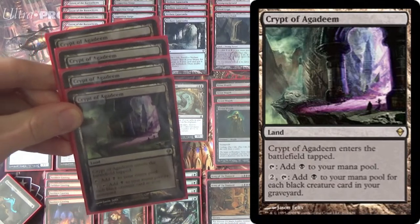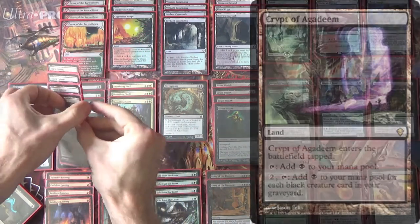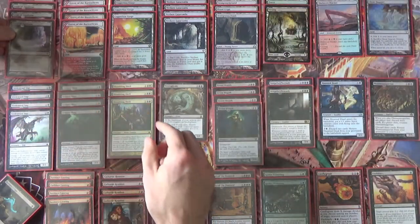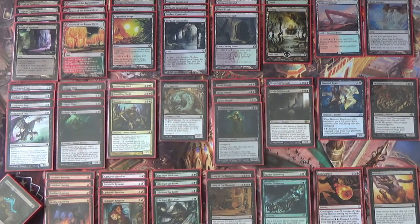It does require some setup because it makes black mana for each black creature in your graveyard. As you can imagine, we're going to have to have a lot of black creatures in the yard. This is where everything on this row comes in — you'll notice they're all black. Mono-black, all black. It's a Dredge deck.